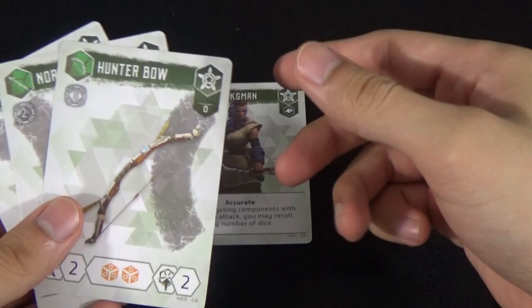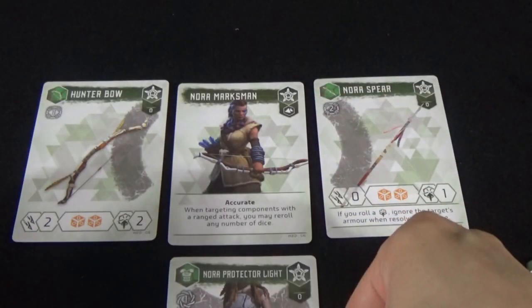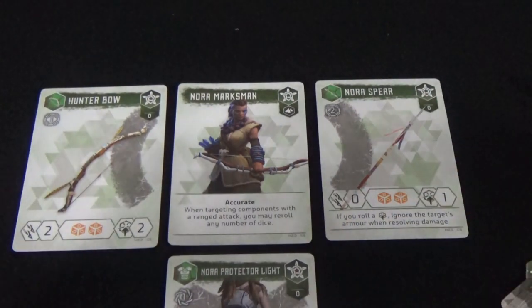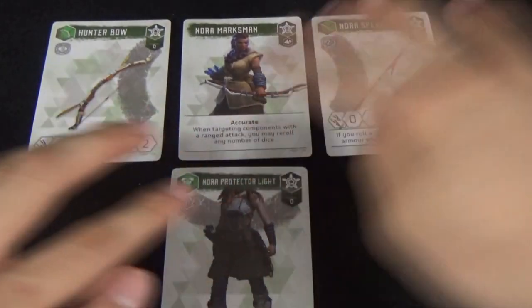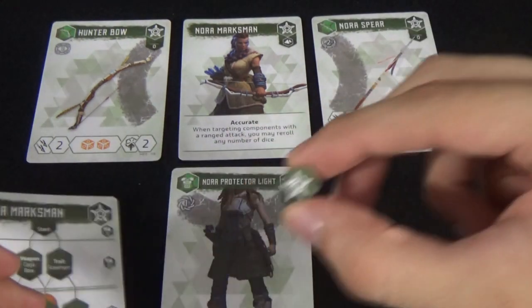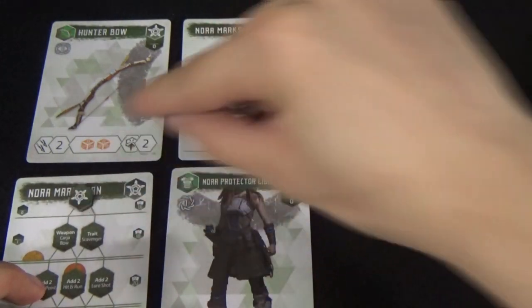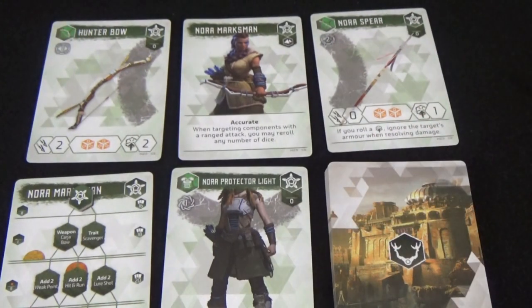Take the equipment cards that come with your character and set them around your character so that the arcs match the placement around the character. This is your starting equipment. You can then take your skill card, place it somewhere close by, and take the skill tracker and place it all the way at the start spot at the top of the card. All those level zero cards can be shuffled and placed nearby — this is your action deck.